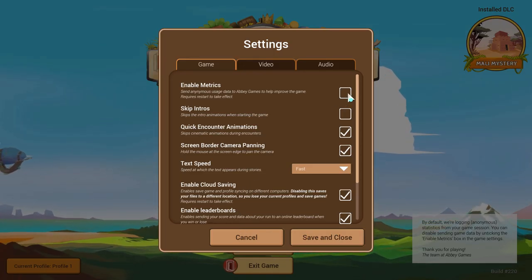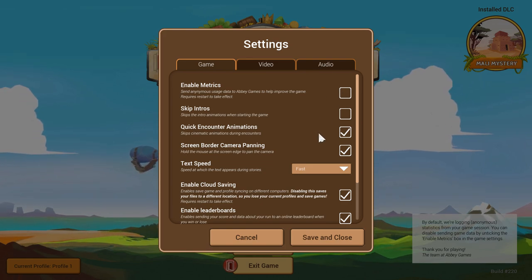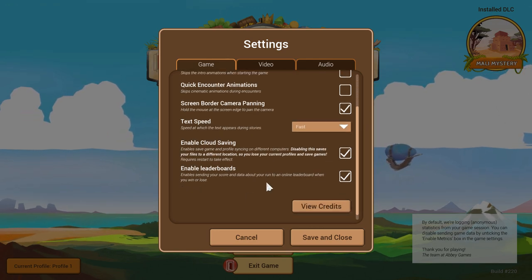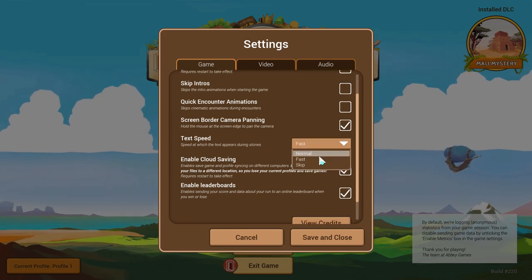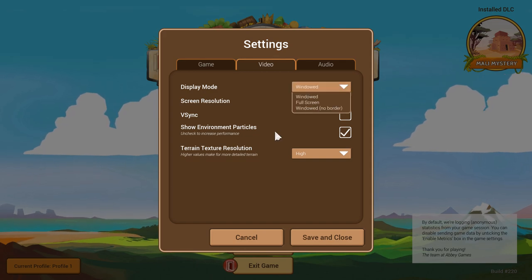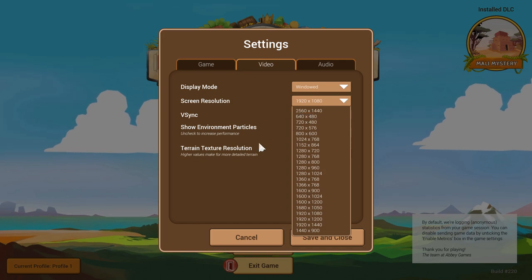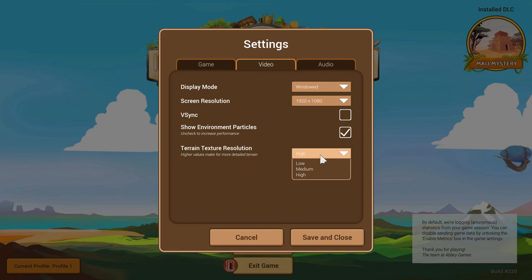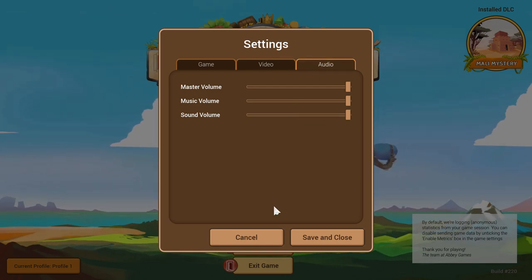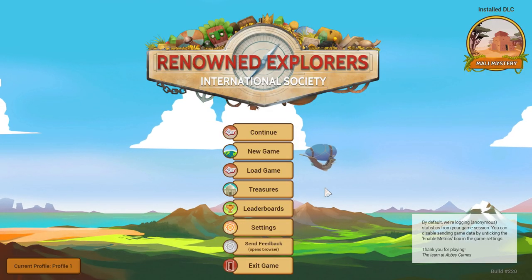Let's have a look at settings before we begin. I would actually turn Metrics off — I found it was causing framerate drops and stalling. You can also turn the cinematic combat animations off, which speeds combat up a great deal. I'd suggest that after a few playthroughs, but for this demonstration I'll leave them on. You can skip story text entirely, and windowed, full screen, and borderless modes are available. V-sync, particle effects, and terrain texture quality are on offer. There's no voice acting, so you don't need a voice volume slider.